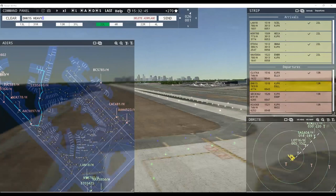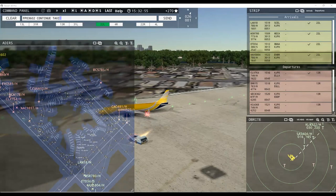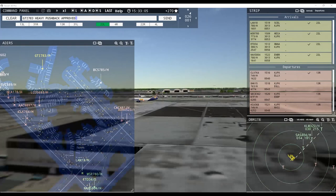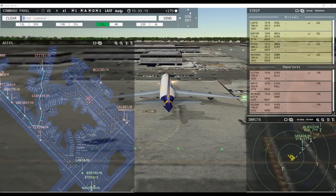Firebird 25 heavy, request taxi runway 13 right. French Post 3602, continue taxi. French Post 3602, hold short of taxiway Papa. Giant 783 heavy, pushback approved, expect runway 13 right. Ground 13 right pushback approved, Giant 783 heavy. Firebird 25 heavy, continue taxi. French Post 3602, request taxi runway 13 right. Aloha 4523 heavy, wind 260 at 1 knot, runway 22 right, cleared for takeoff. Firebird 25 heavy, continue taxi.